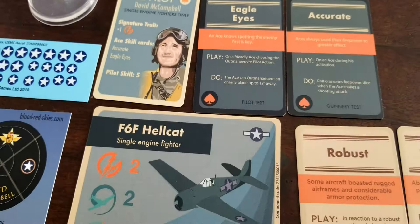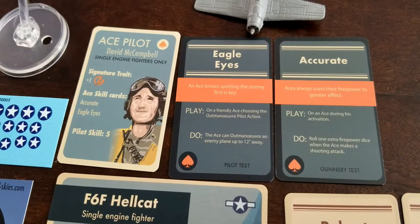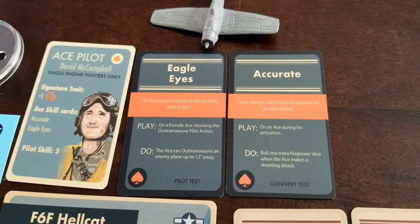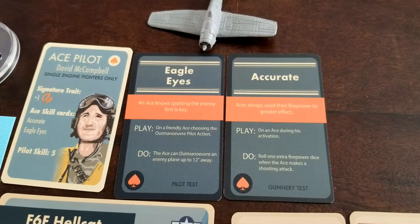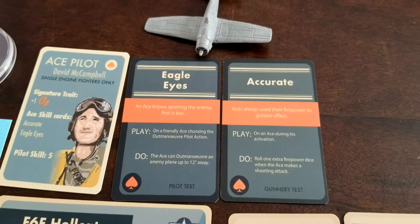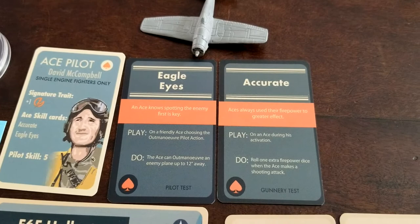Now Dave McCampbell himself — his signature trait is an extra firepower, which is already going to be fantastic given that he's an ace. His special ace skills are Accurate and Eagle Eyes. He's pilot skill five. Eagle Eyes is a nice one: on a friendly ace choosing the Outmaneuver action, you can outmaneuver an enemy plane up to 12 away — a pretty impressive bit of territory — and that's something the opponent is going to have to factor into their movements, forcing them to adjust and potentially lead into mistakes you can capitalize on.